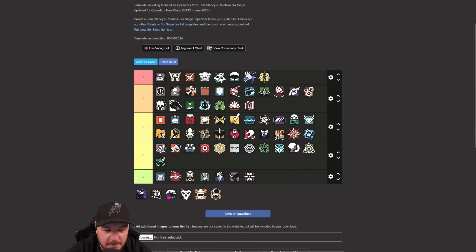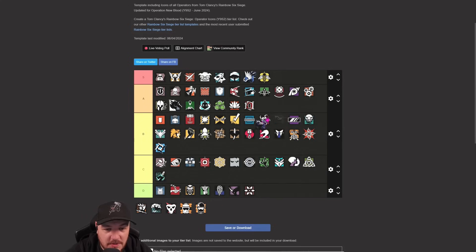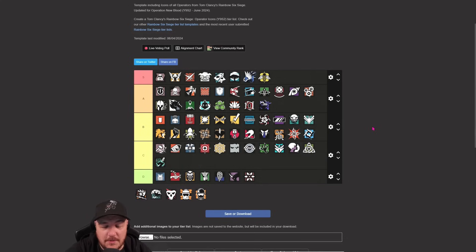Fenrir - since the nerf goes up to A. Still really really solid. Being able to destroy the Fenris from everywhere - only two can be active at a time. Bear in mind only two Fenris can be active at a time, while you can have up to four Banshees down. So yeah, Fenrir sits in A.